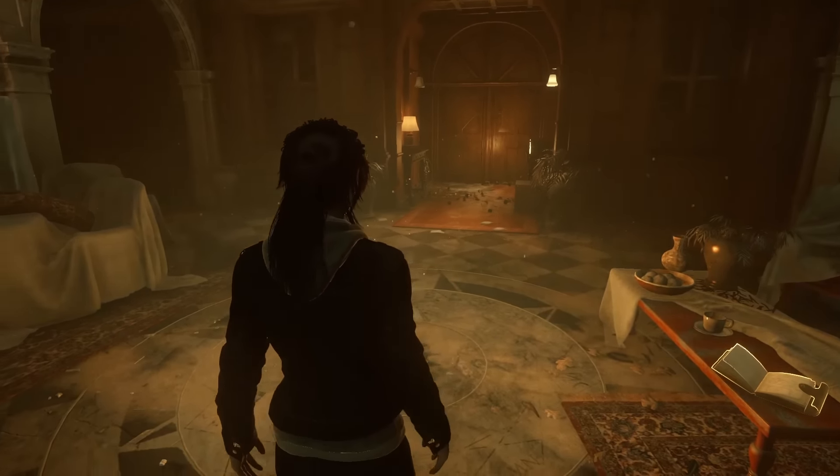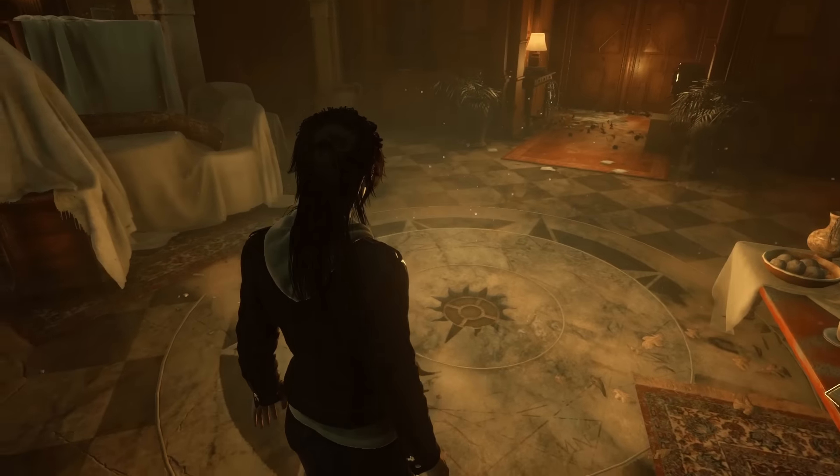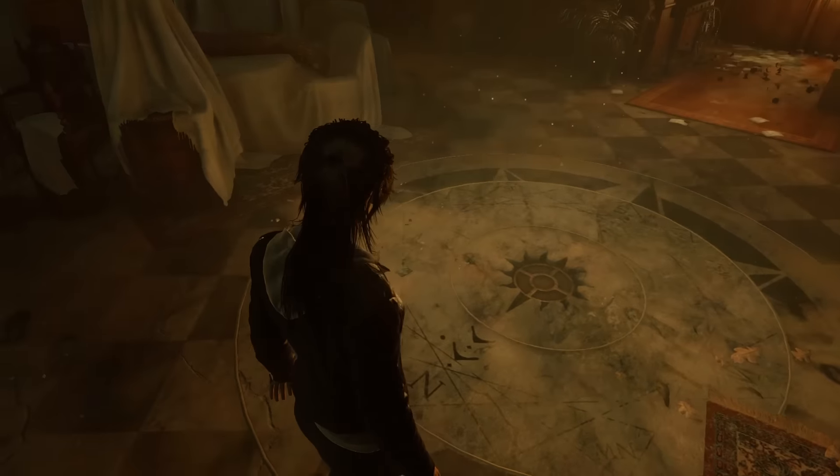As you're wandering around, you get little audio clues from when Lara was a child and playing with her dad, which ties into the backstory of how Rise of the Tomb Raider happened and how things in previous games happened.